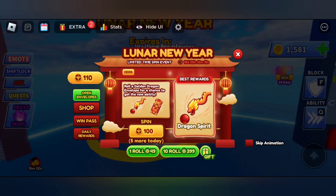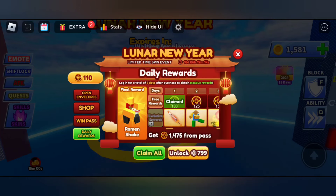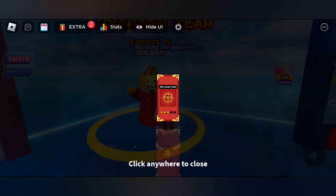One spin equals 100 lucky coins, so you need to have lots of lucky coins. You can get lucky coins in many ways — daily rewards gives you more lucky coins, and the element training event also gives you lucky coins.